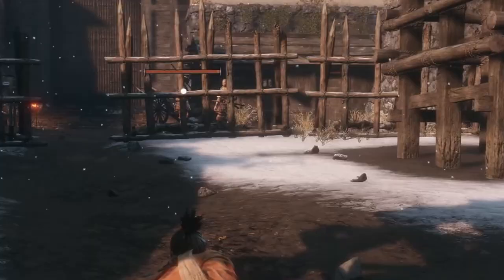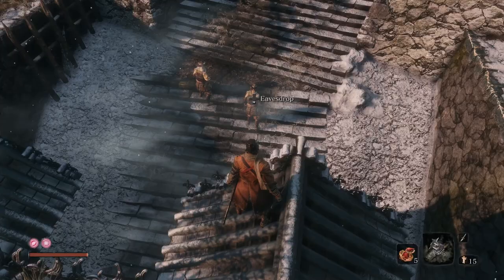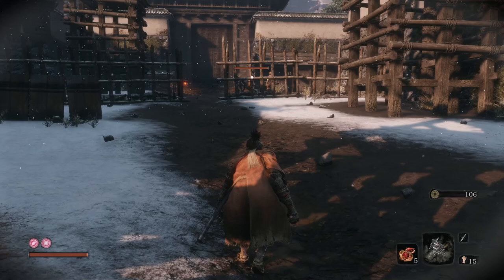First up, before we even get to the castle, the front gate is closed. And before it are three soldiers and a shed. You might have a hint on what's coming from eavesdropping the two soldiers outside the gate. And as you get closer to the shed, something breaks free — the Blazing Bull.